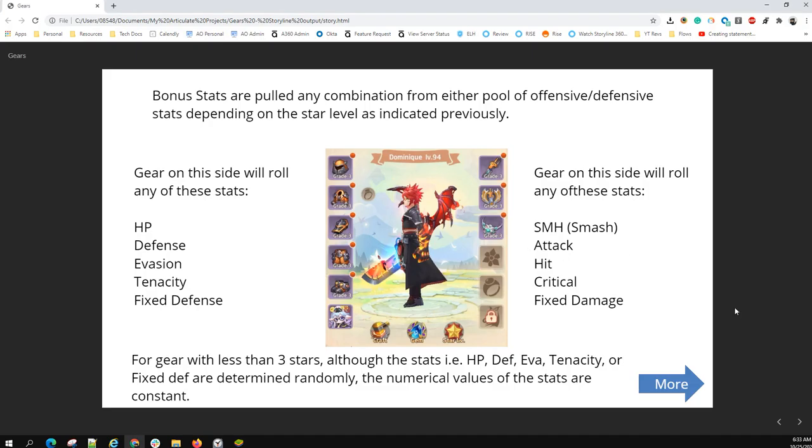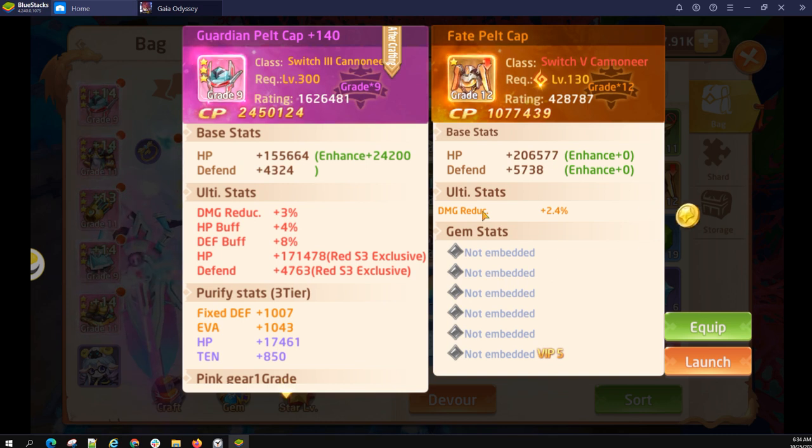Yellow can never have all five, only red can. So that's it about ultimate stats.